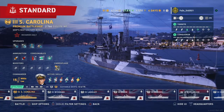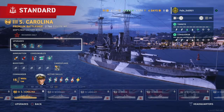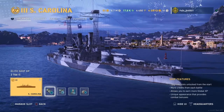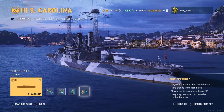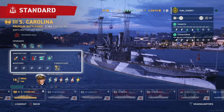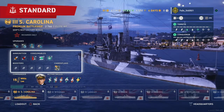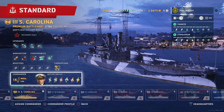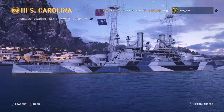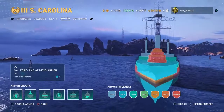So without further ado, let's look at our upgrades. We're currently running secondary battery mode, propulsion mode, target acquisition, and artillery plotting room. I'm also running the permanent camo and the South Carolina flag that comes with the ship. We're not running William Sims because this battleship is built for secondaries.